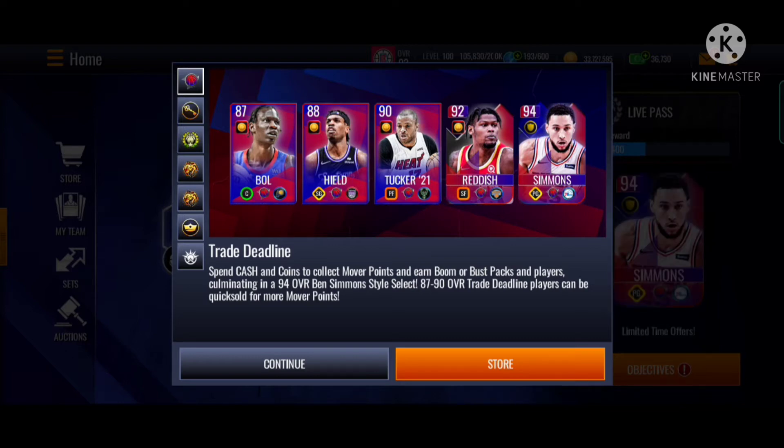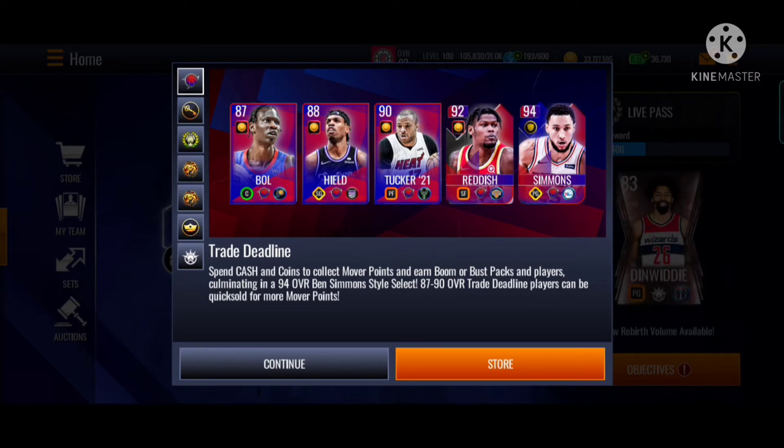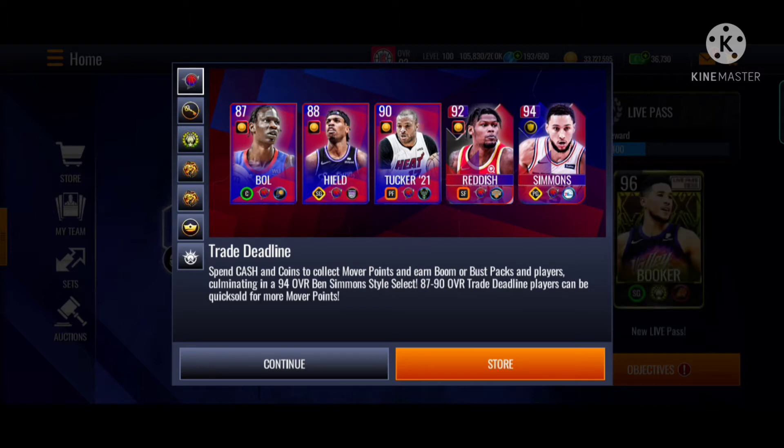You can spend cash coins, collect mover points, and earn Buma Plus packs and players. Then you can get your 94 overall Ben Simmons style select. The 87 to 90 overall trade deadline players can be quick sold for more mover points. So this Bobo and Tucker can be quick sold.